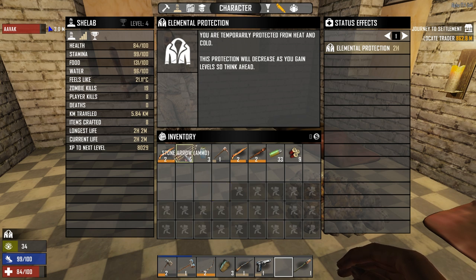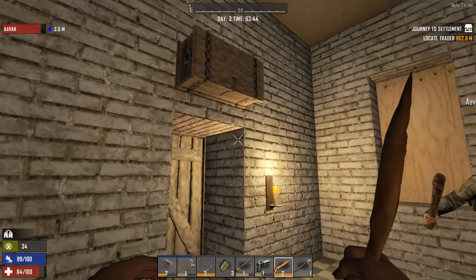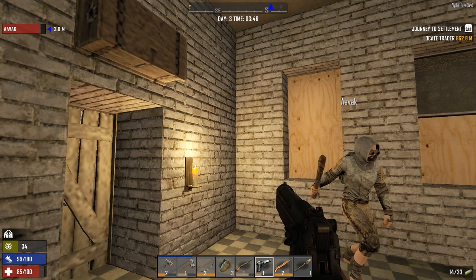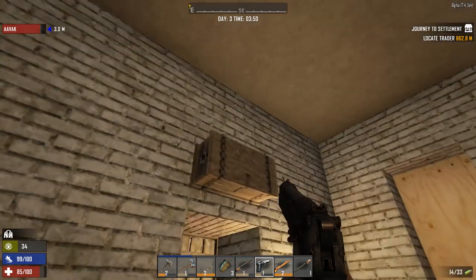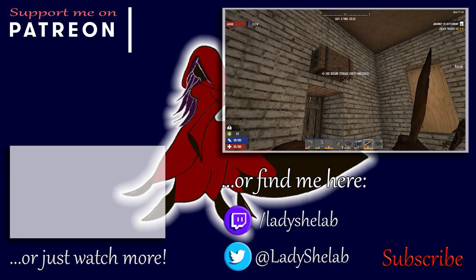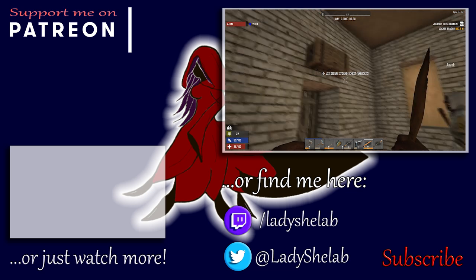Traders also offer some protection — if an attack comes from the direction of the trader, zombies can't get through, so they'll bounce on the walls. That doesn't offer as much protection as you might imagine because zombies aren't completely dumb and will eventually go around. Would you like to take all the stuff out of storage that you want to carry — seeds or anything like that? Leave the land claim block here; there's no use for it in the sort of run we're doing anyway.